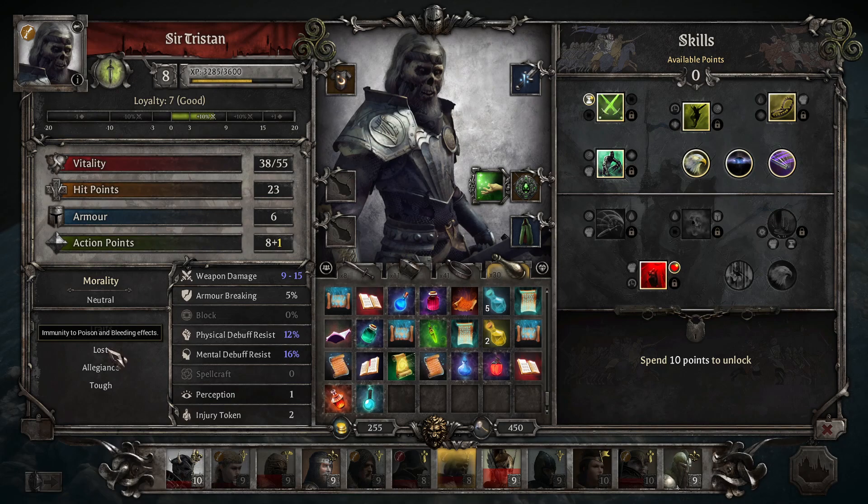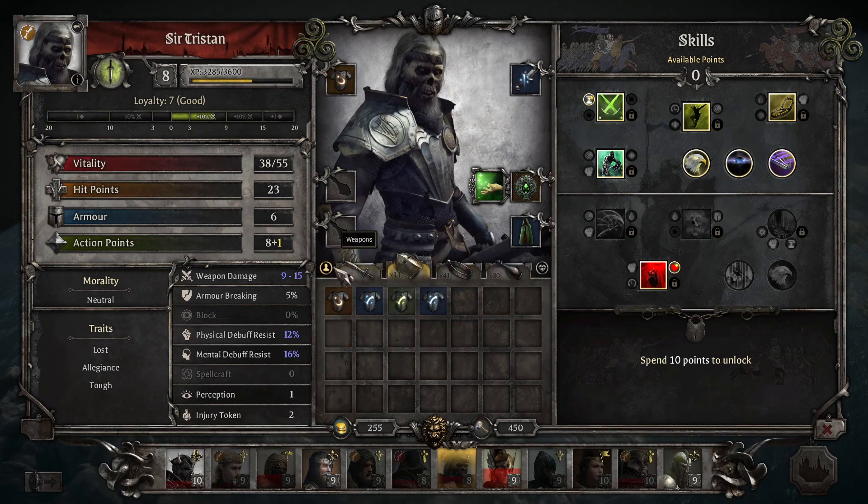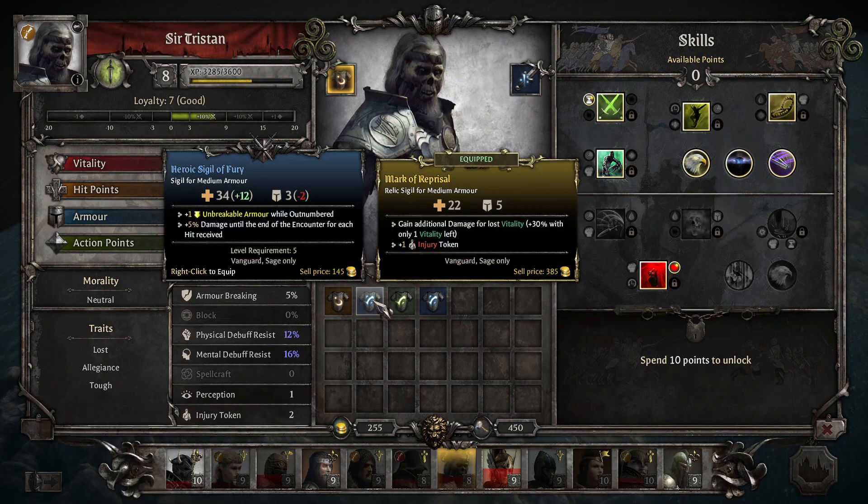His current injury — double damage from bleeding — means nothing to him, as he ignores poison and bleeding. Completely immune, no effect. I can basically ignore this injury and not have to heal it until he gets another one, and then I can put him in for healing. I'd also like to get him a bit of an armor upgrade. Plus one injury token is very good.